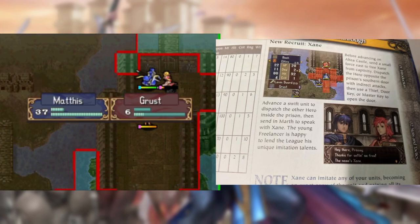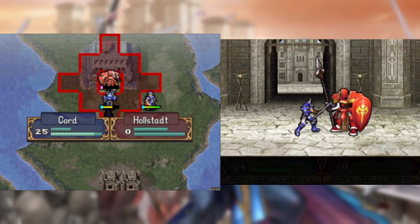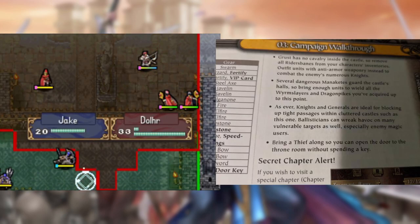After that, Zane is easily rescued. We use the sacrificial lamb to lure out the cavs, the court smashes the boss's face in, Midia grinds on the reinforcements who fail to kill her, and Mathis and Lena engage in some of their favorite pastime.